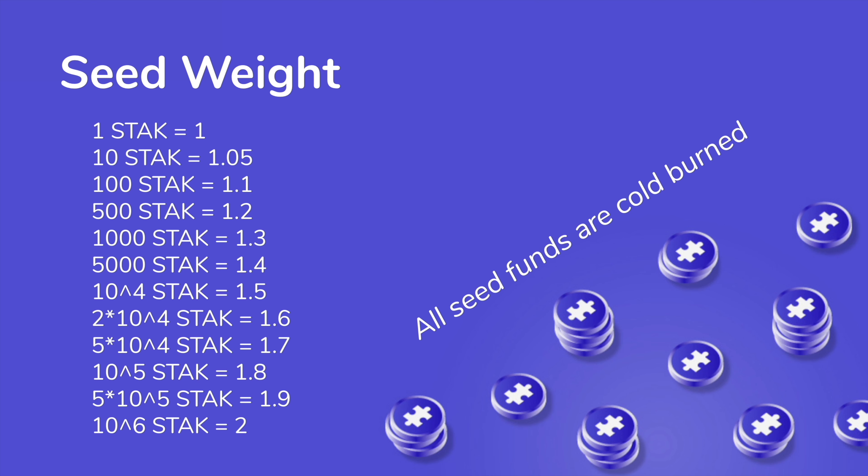Currently, the seed weight goes as follows: you can get in for as low as one stack, but you can also deposit 5,000 stack and earn a 1.4 seed weight multiplier in the distribution. That means if me and a friend both get into the pool and I deposit one stack while they deposit 1 million stack, they will earn double the tokens I would — I would earn 1.3 of the distribution and they would earn 2.3. All seed funds deposited are code-burned, so they are locked inside a wallet that the Jigstack DAO can decide what to do with — actually burn forever, distribute back to Stackbank, or take other actions with the tokens.